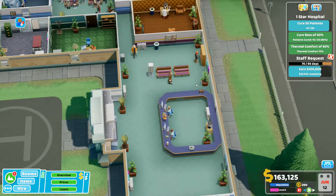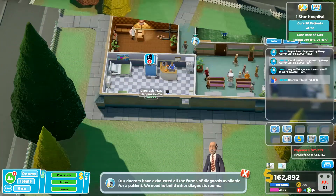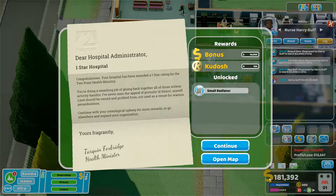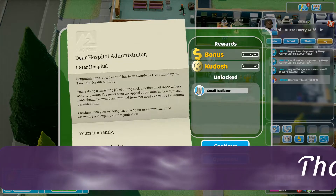We're almost there - only a few more patients to cure and we'll have a one-star hospital! Come on, let's do it! We did it! Congratulations - your hospital has been awarded a one-star rating by the Two Point Health Ministry. Great job putting back together all those witless activity bandits. Continue with your osteological upkeep for more rewards or go elsewhere and expand your organization. Okay, we're going to end here for now. Thank you for watching and I'll see you next time - bye for now!